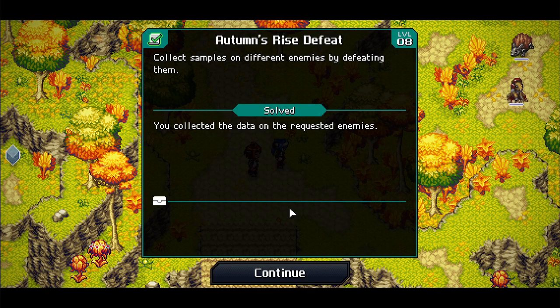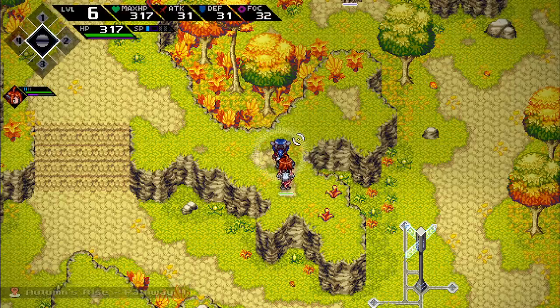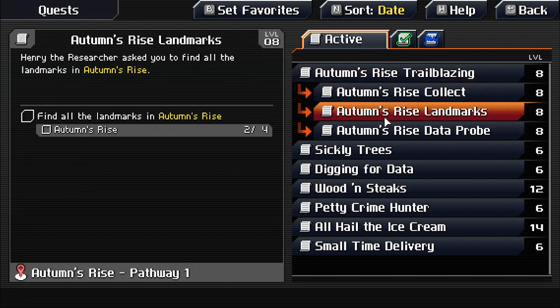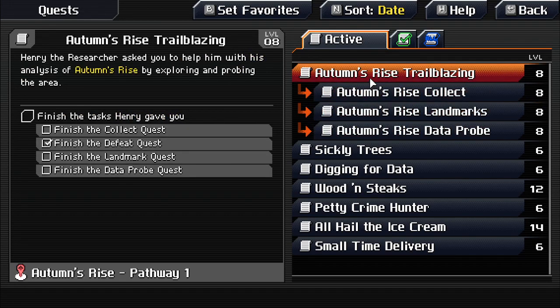Collected data on the requested enemies. Realizing these aren't actual quests — they're objectives or tasks, as the quest entry says.